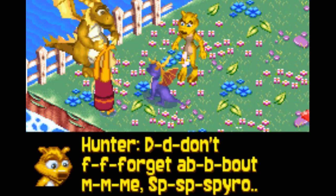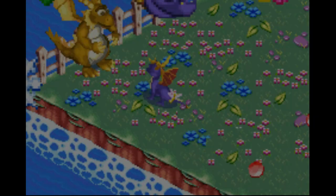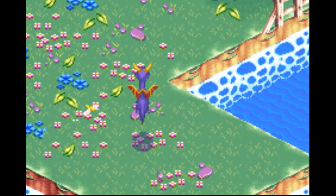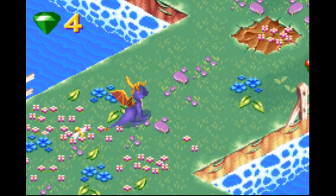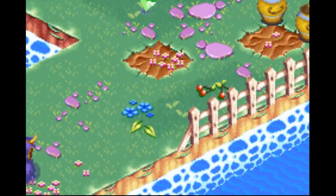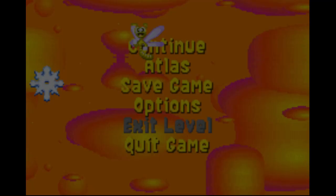Don't forget about me, Spyro! Right, let's go. So you move with the D-pad, press A to jump and then A again to glide, and then A a third time to hover. R is to charge, and if you hold down L you can look around — kind of a cool feature. Select changes your breath type and Start brings up the menu.